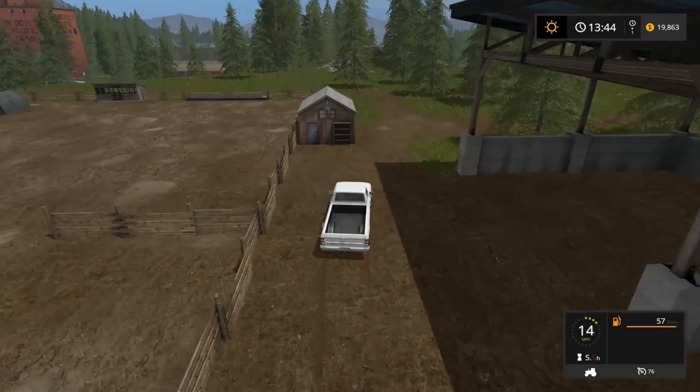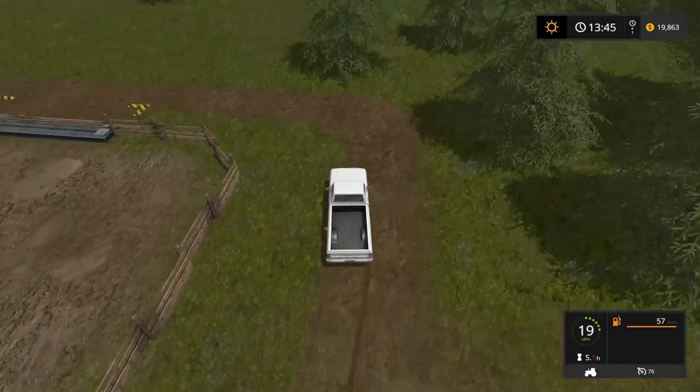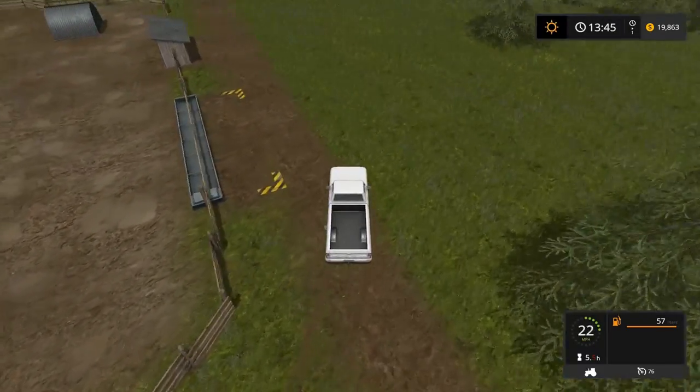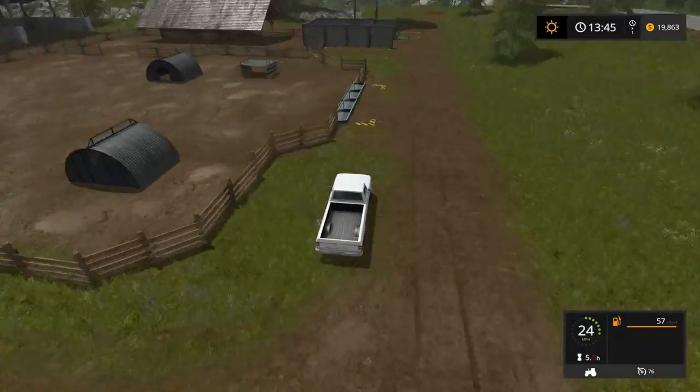We've got a water tower over here. This turn over here brings us to the pig farm, so when we get pigs we'll back the trailer in there. This is where you pick up your slurry, your fertilizer that the pigs make.